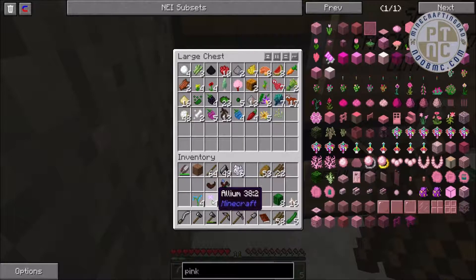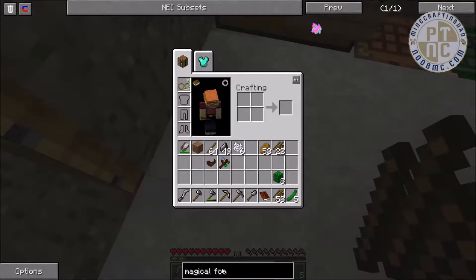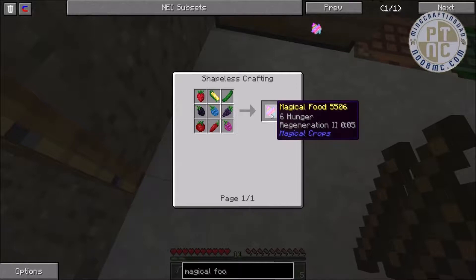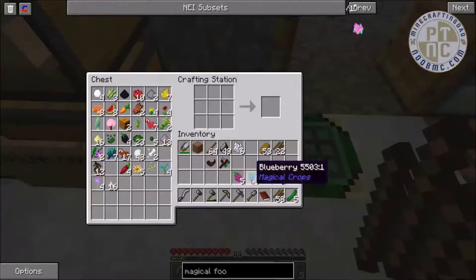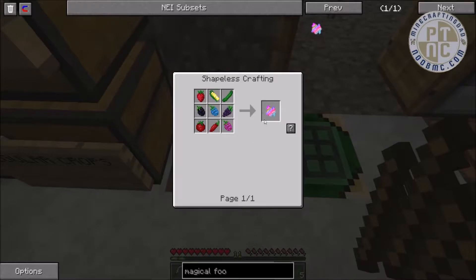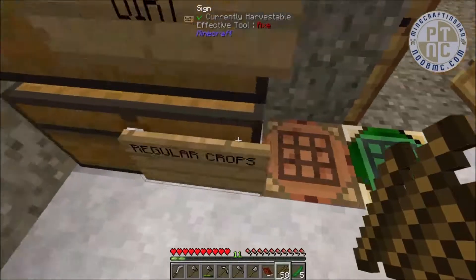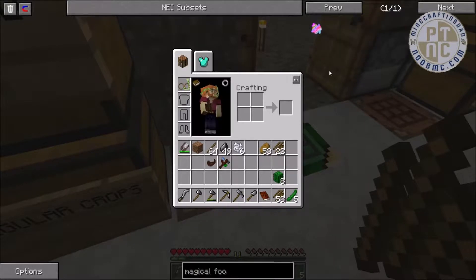You're probably wondering what we're making all these things for. Well, there is something called magical food — it's a combination of 9 of the magical crop foods and gives you regeneration. You take the 5 and the 4 and go to a crafting bench, but it actually wants one of every specific seed in a specific combination. It's still doable, just requires more work. The magical food gives you six hunger and regeneration 2 — pretty powerful.